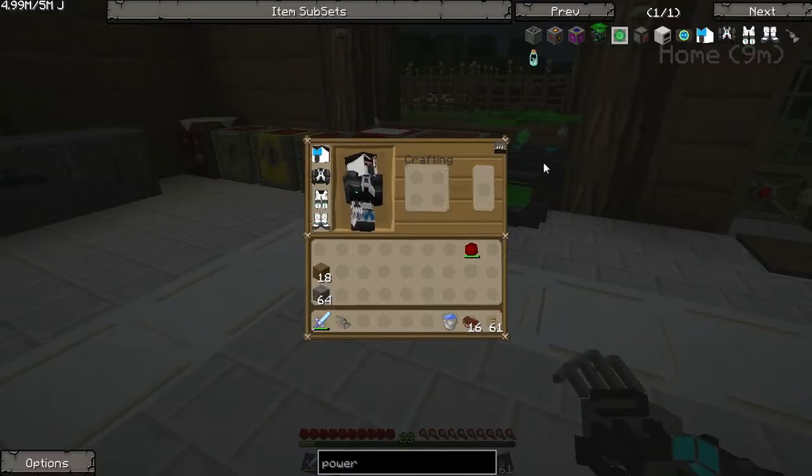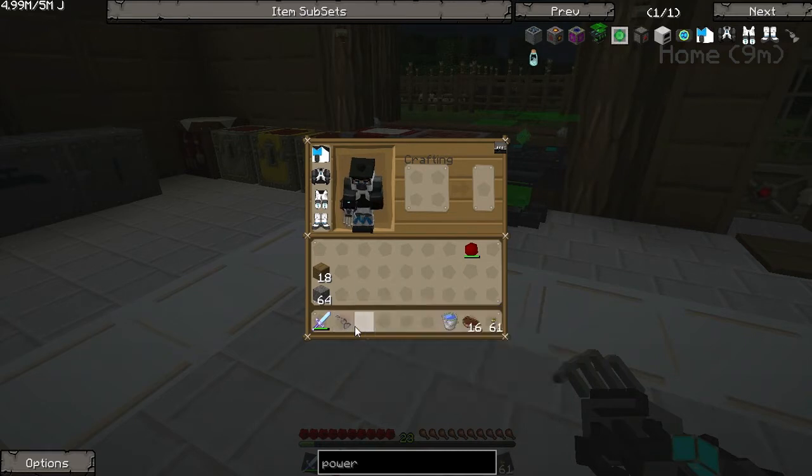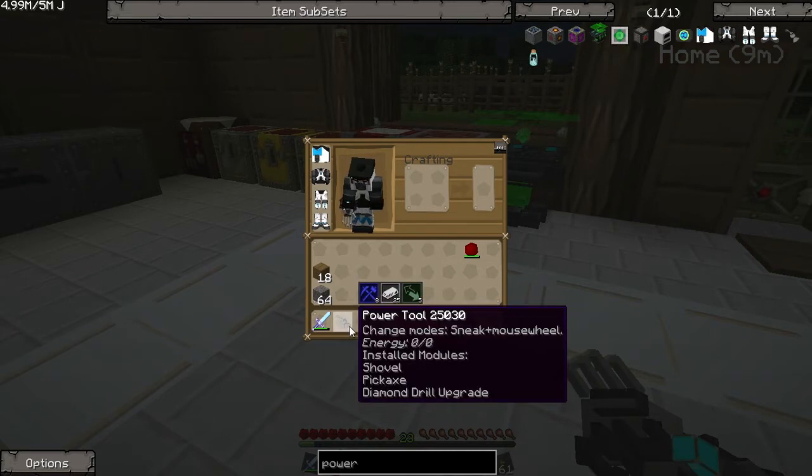If you hold shift, you can see what modules I have installed: the shovel, the pickaxe, and the diamond drill upgrade. The diamond drill upgrade pretty much just enables me to mine obsidian — I'm pretty sure it doesn't influence the speed. The one you can customize speed with is the shovel and pickaxe upgrade; you can overclock it, and it will consume a little bit more power depending on how much you overclock.